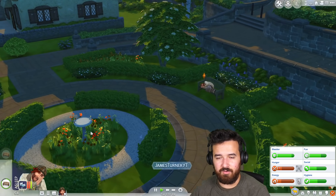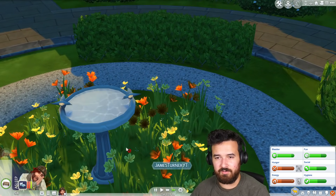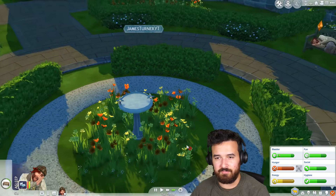The water texture of that fountain looks super funny when you go fast speed because it's like the water's just flowing across — it doesn't make any sense.